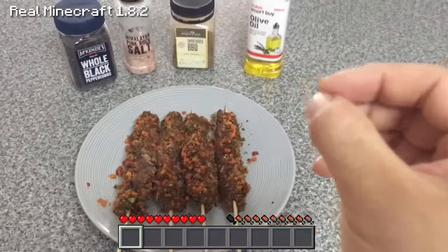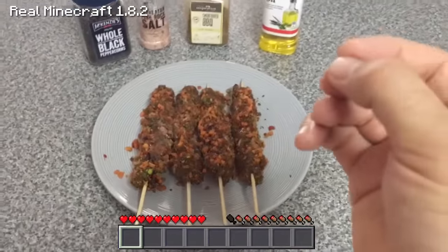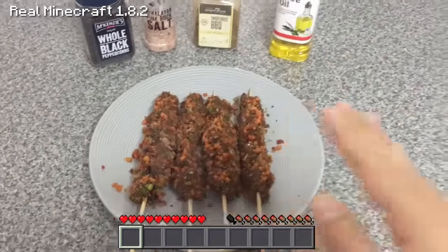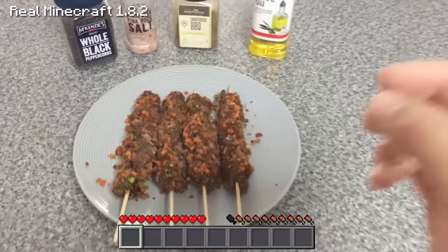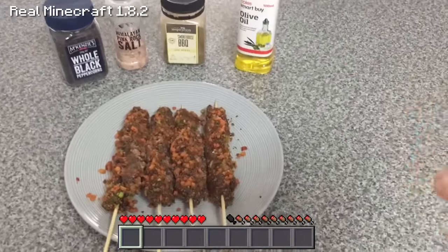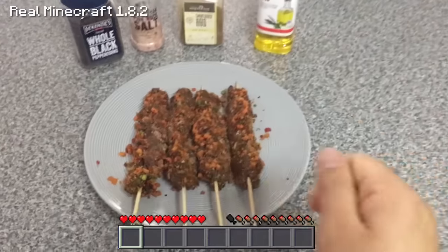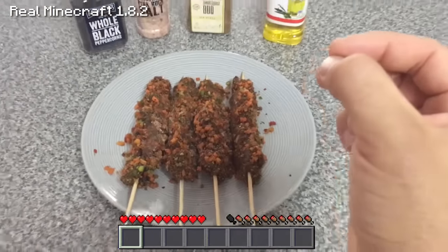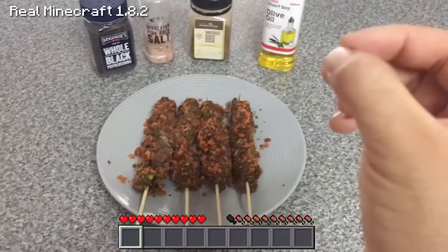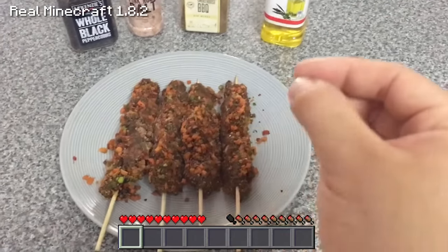Basically I added all the dehydrated vegetables, all the herbs and spices, and a little bit of oil into a bowl. Then I laid it out on the plate, cut up the rump steak into cubes, placed it onto the skewers, rolled the beef skewers in the olive oil first, and then rolled it over the spices and the dehydrated vegetables to form these awesome looking beef skewers. Sorry I didn't go through the full process of showing you how to make these.